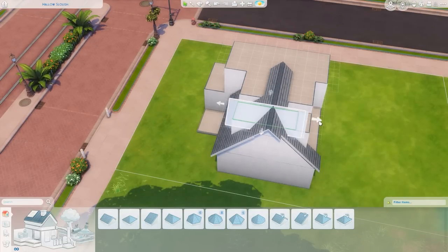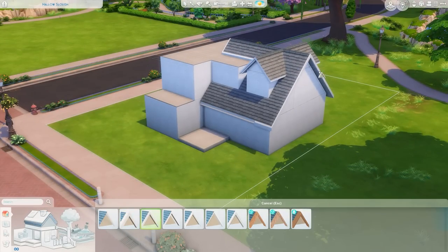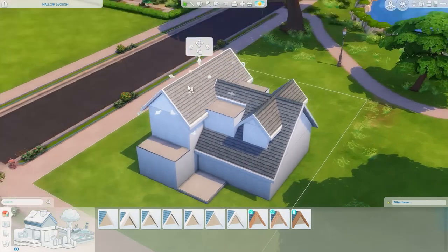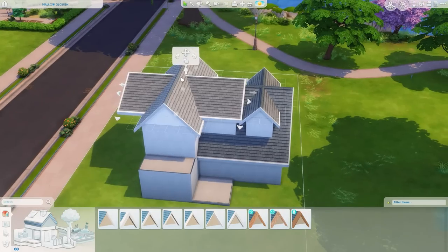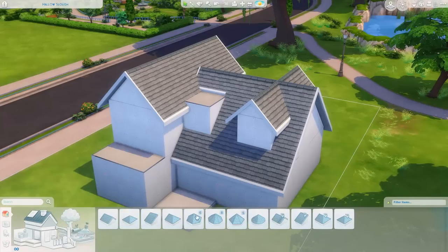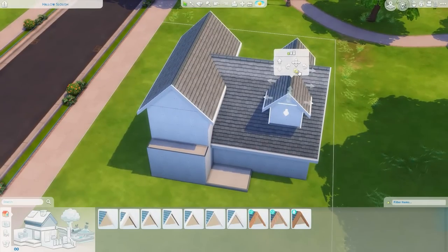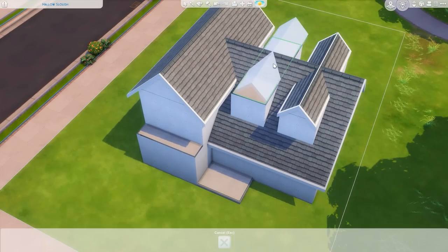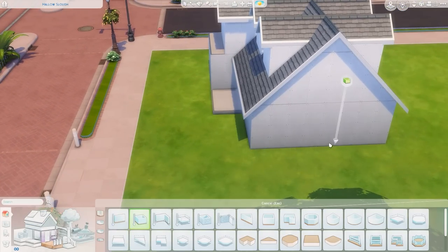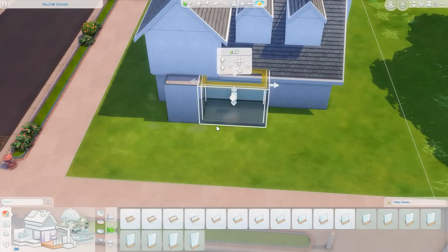Right now I'm just trying to figure out the exterior shape and come up with a cute little suburban home. I am building in the world of Willow Creek, which is of course the base game world. We're building on that lot — I don't know how to pronounce the name of it, to be honest. This ends up being a house with two dormers; it's a two-story home and the primary bedroom is on the bottom floor.